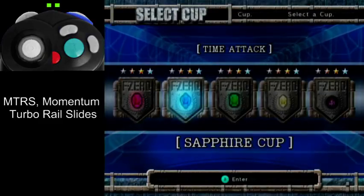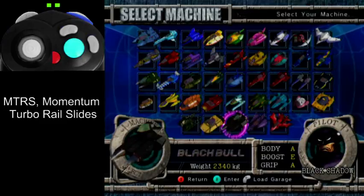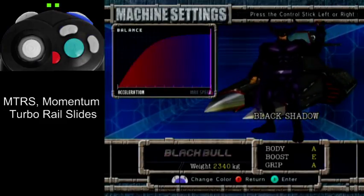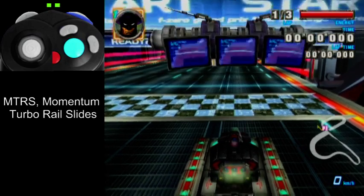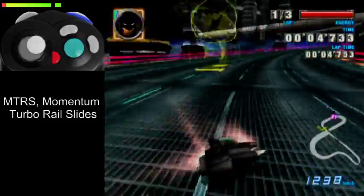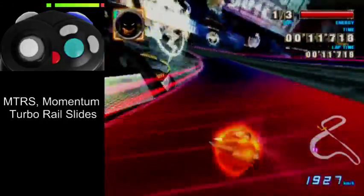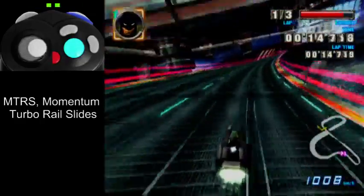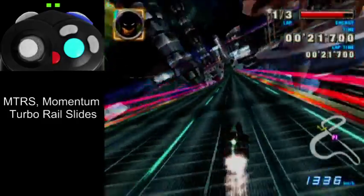If you do an MTS against a rail or a wall, you'll gain quite a bit of speed. It's called an MTRS, or Momentum Turbo Rail Slide. There are very few cases where you can exit these with a decent amount of speed, so you'll pretty much only see it at the end of a course — finishing at like 4,000 kilometers an hour. A few levels do have mid-course rail slides, like this one. If you're using Fat Shark or non-SA, you would MTS there and grind against the rail, exiting with around 900 to maybe 1,000 kilometers an hour with a really clean exit.